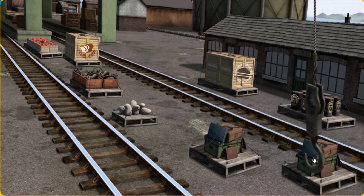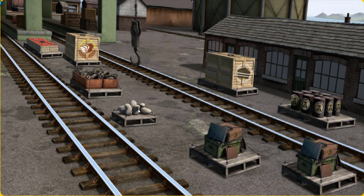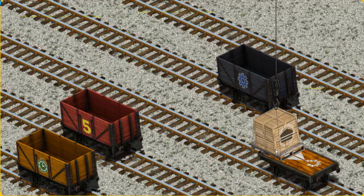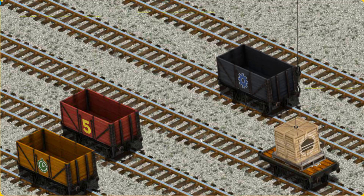Show Cranky where the crates of cake are. Hold on, we're looking for something. You've found them! Let's lift and load. Now the cargo must be loaded. Show Cranky where the orange flatbed with the picture of a white kite is. You've found it.